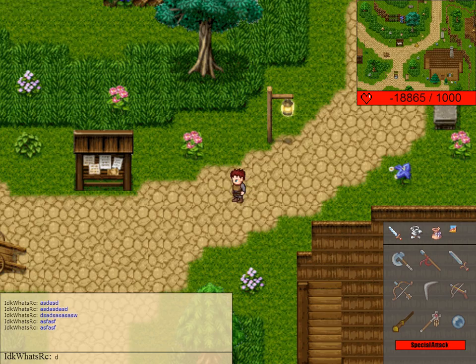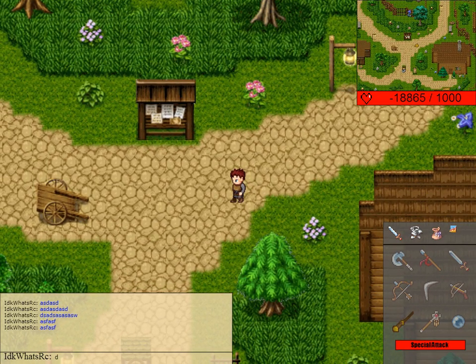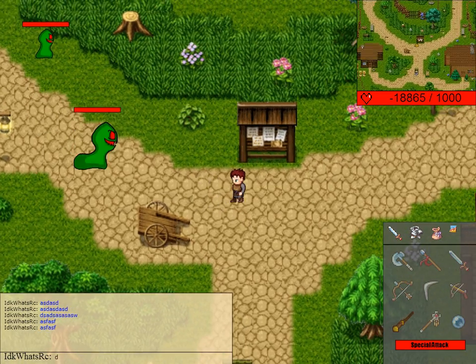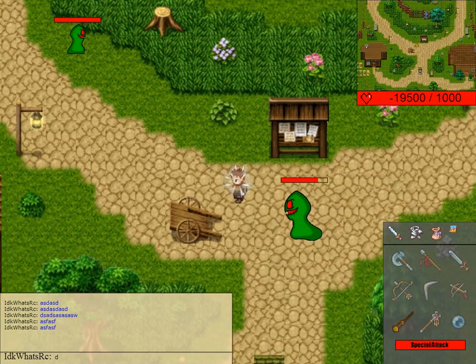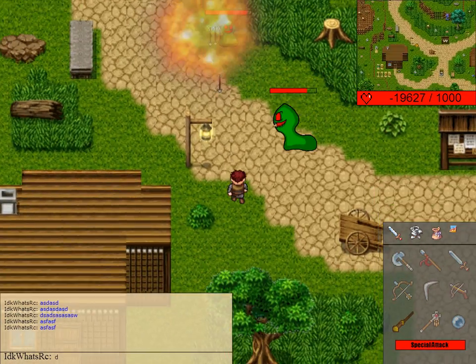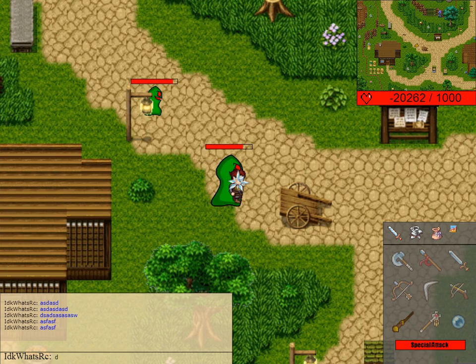A big change compared to my offline version is that I now have animations. For example, this monster — I got a fireball, and it will do a big splash when it hits the target, and it will also do area of effect damage.